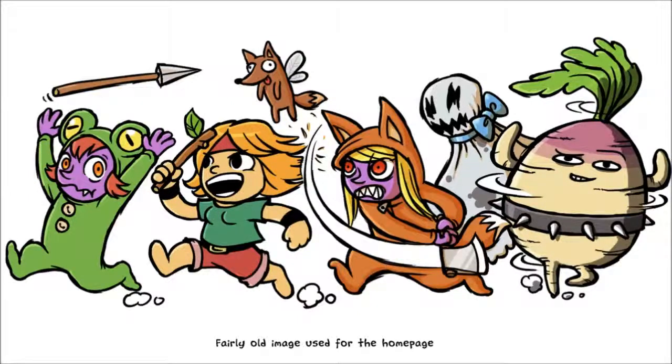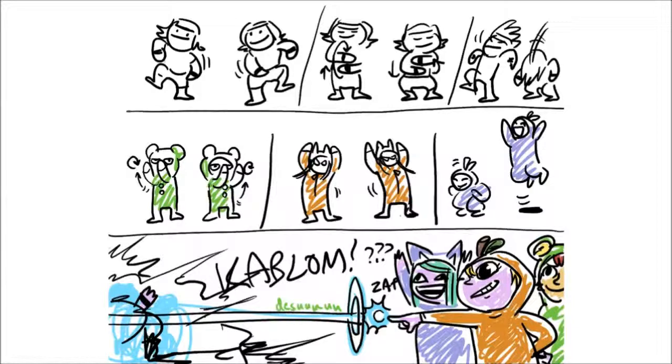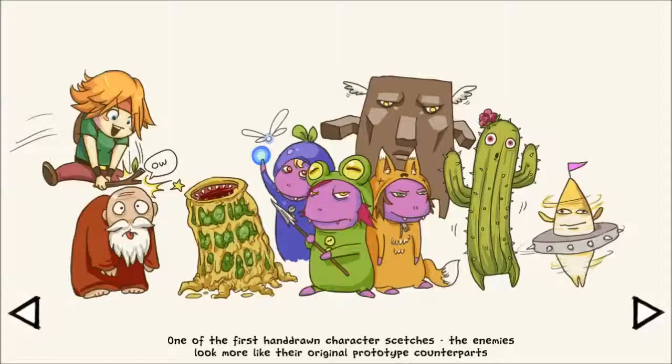Masked Ruby — this Ruby is a spy. Pictures of all of the monsters in the game. This is Anton's very first little view of it — these are the little monsters that you find in the game, or these would have become monsters that you find in the game. One of the first hand-drawn character sketches — the enemies look more like their original third attack counterparts.